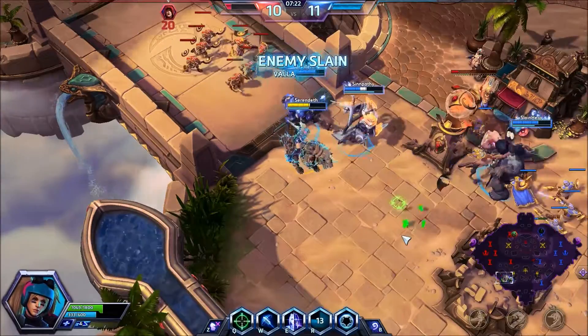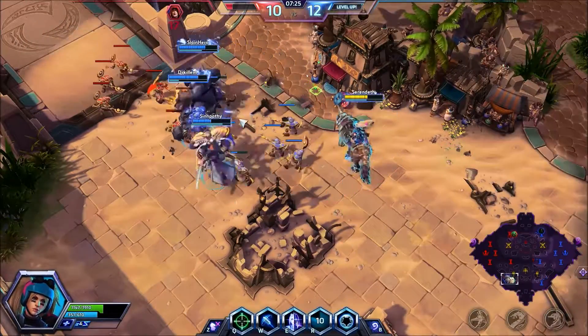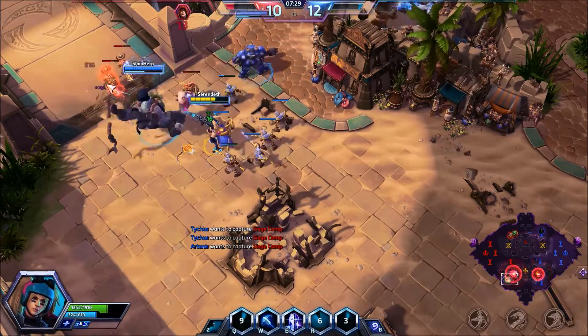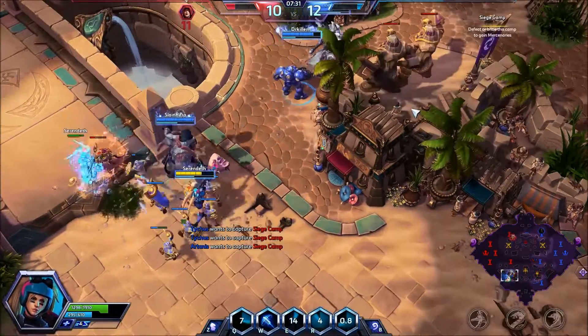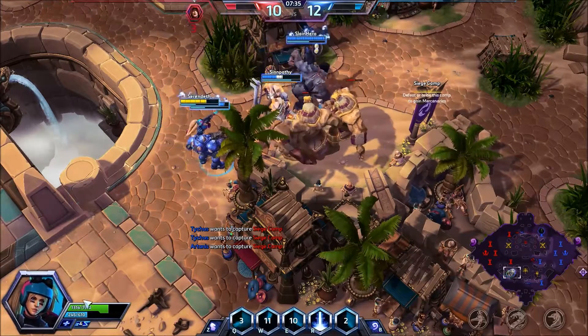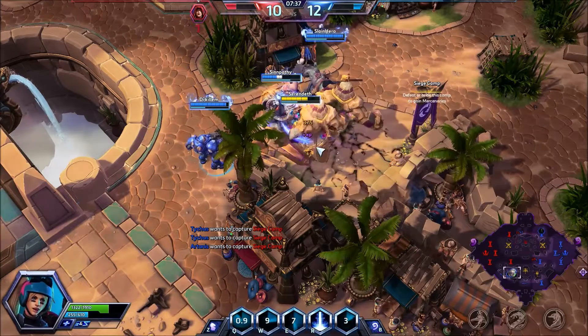Excellent job team! Gathering Power — 1% ability damage every time you're part of a takedown — and you lose half those stacks when you die. Right now we've got 6 stacks, so if we were to die we would lose 3 of them.